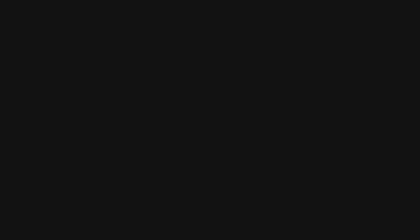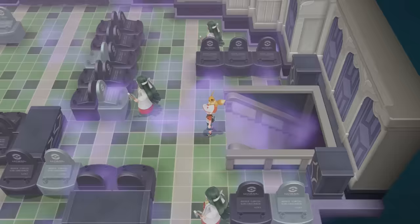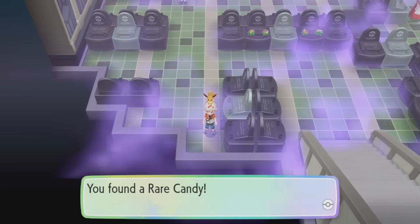Next up, in Cerulean City, simply go into the building near the Pokemon Center, head into the back garden, and the Rare Candy will be located right in clear sight. Next up, in Lavender Town on the sixth floor of the Pokemon Tower, just where you encounter Marowak's ghost, it is located right by the staircase to the next floor. This is only obtainable once you have the Silph Scope to see ghosts.